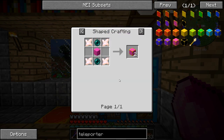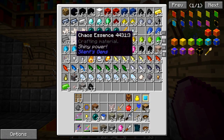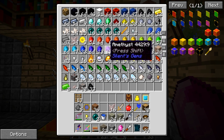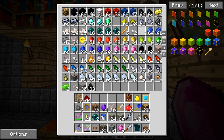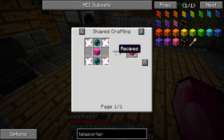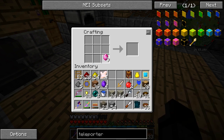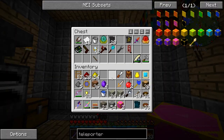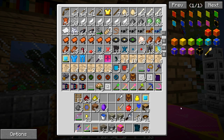This is not going to be the color I'm going to end up using — I just chose this gem because I have the most of it. There is a way to recolor teleporters after you craft them. I was actually thinking of recoloring several teleporters. You can recolor a teleporter by just crafting it with the gem that you want, so now I've got four amethyst teleporters. I also need the teleporter linker.